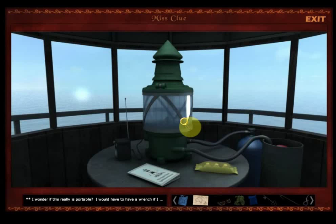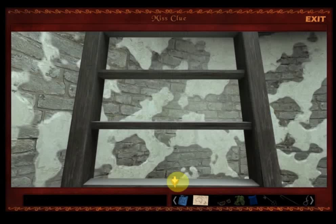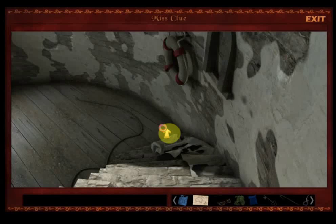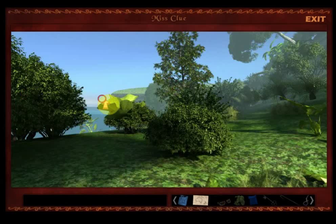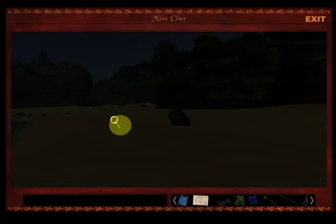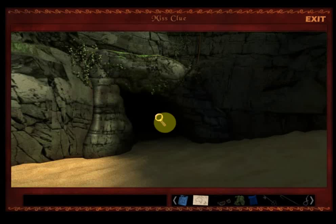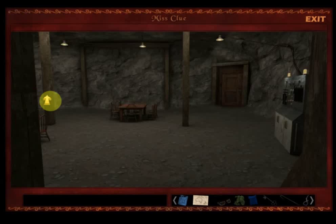I wonder if this really is portable — I would have to have a wrench to find out. A wrench! Let's think — there are probably wrenches in the boat, but there's also that workshop area down in the caves, and that's pretty close. Let's check the caves first. We can actually walk down to the caves now, it's pretty easy. Let's go in and see if we can check out that area that has the tools and see if there's anything we can use.